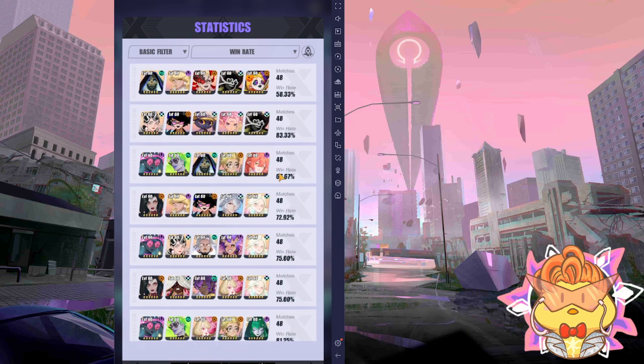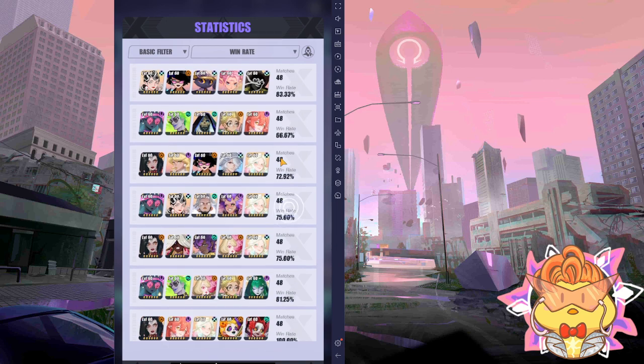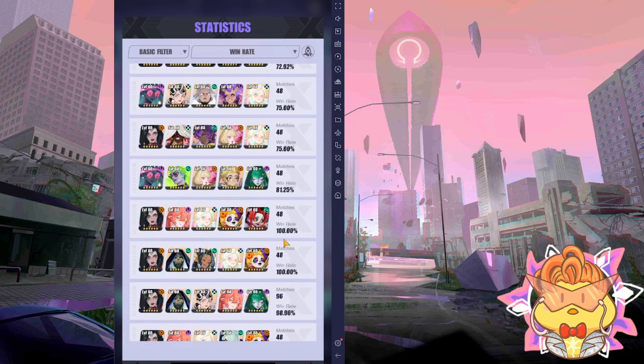Then maybe this guy — he invests in this stock, this team, and his return rate is 58.33. So let's not build this team. Then you can look at that — oh, 100% win rate! What kind of stock is this? Can I buy this stock? Hmm, can't — I don't have enough, I can't buy this stock.